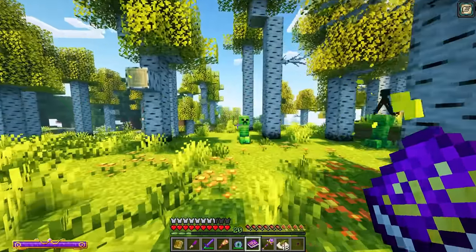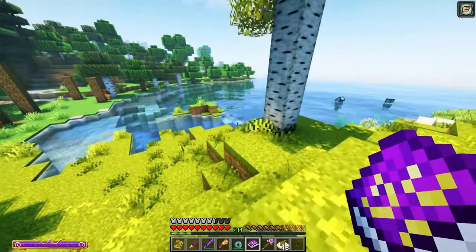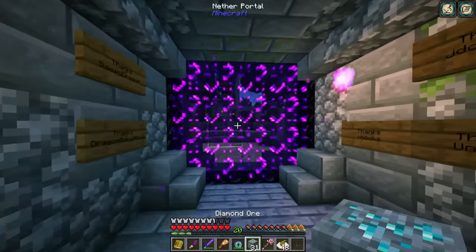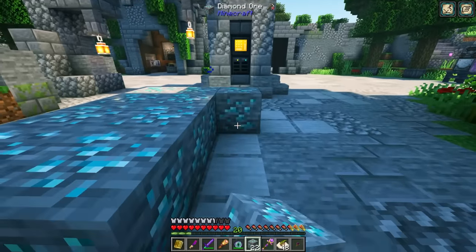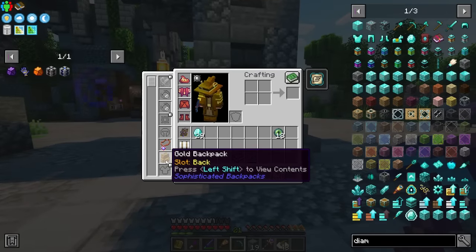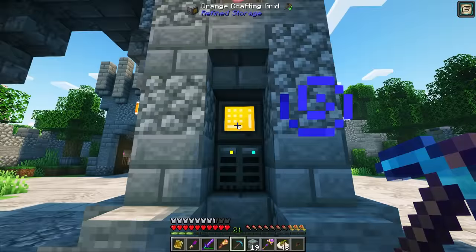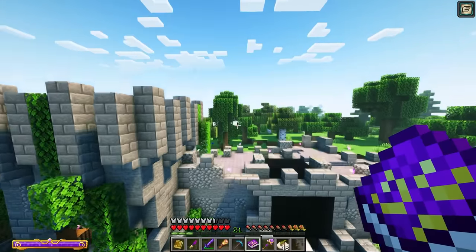One thing before I do all of this — I should probably upgrade my backpack so when we get to the Stronghold, we can loot every little bit of it. Let's check our supply and see how many diamonds we have. We have 31 diamond blocks coming from our Industrial Foregoing Miner. I also made a Fortune Pickaxe, so we can fortune all of this for quite a few diamonds. Just upgrading the backpack alone gives us a ton more space — the more space, the better.